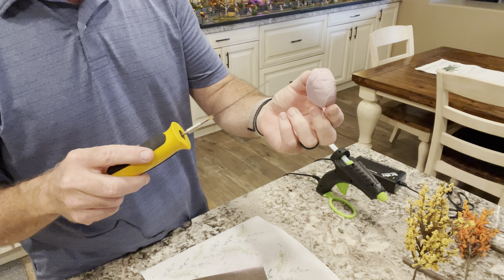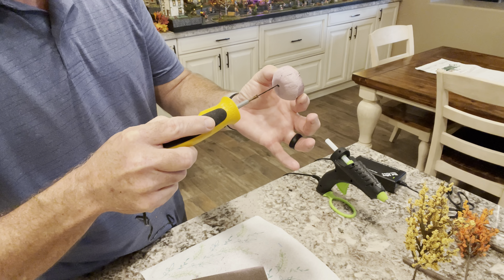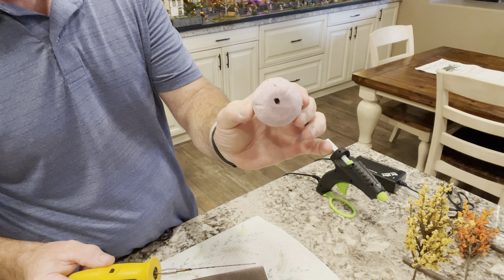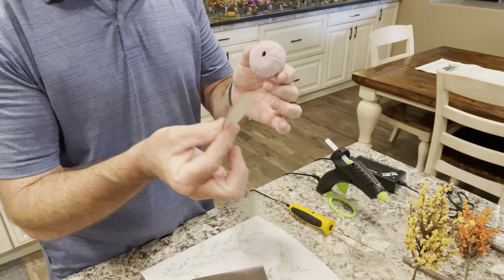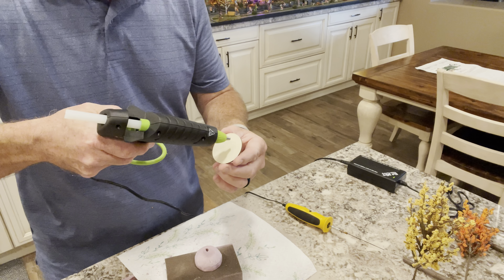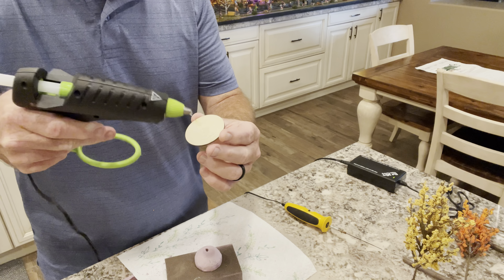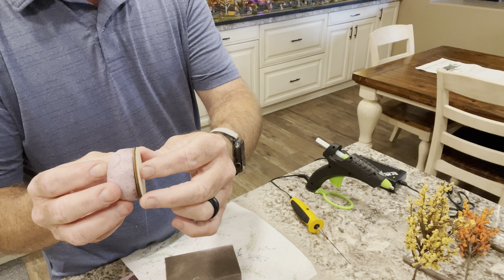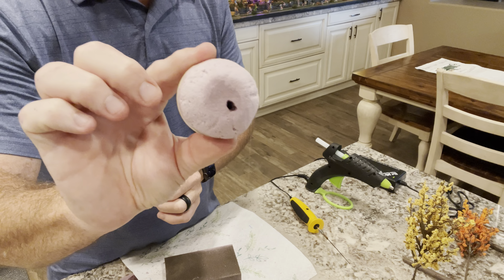Here we are — just be careful, these tools get hot. You want to create just one simple hole right through the middle of this, very slowly, all the way through. It's not perfectly centered — try to get it centered, but this will work. Then take your wood disc, put some glue around it and in the center where the stem is going to come through, and press the foam dome straight down onto it. It fits pretty good.